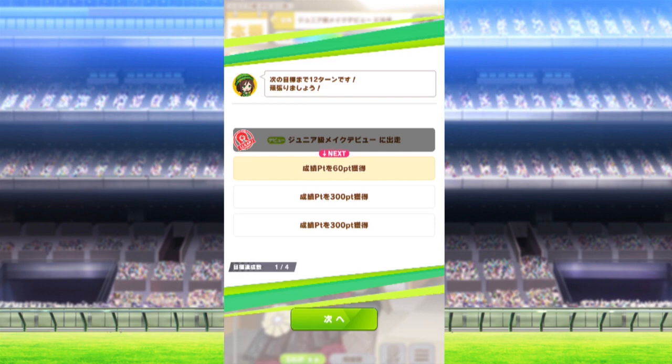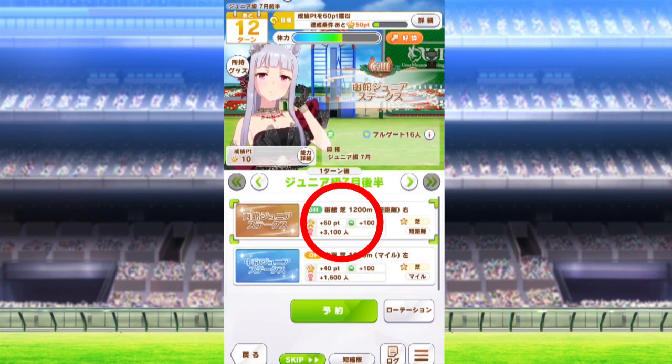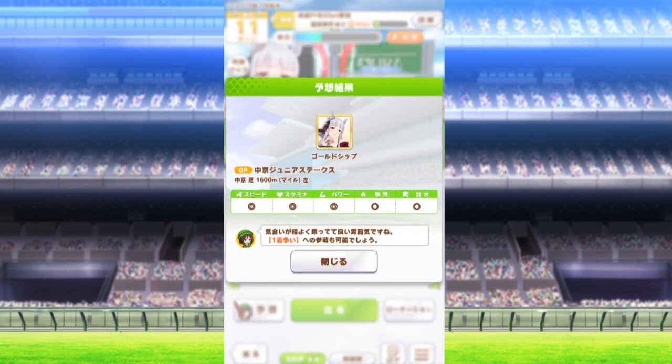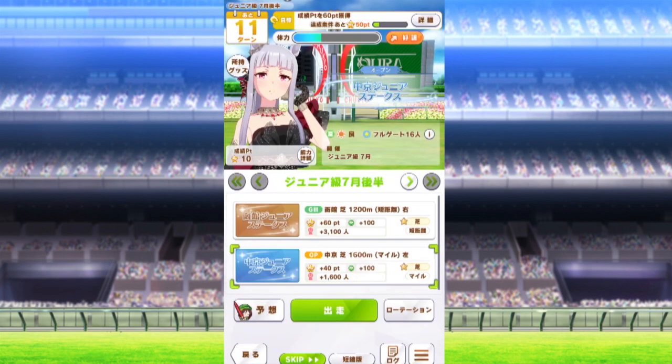First, you'll have to get 60 points from the race menu. You can check how many points and nondescript shop currency you get here. You might need to do a little bit of training, but at this point you should be able to win a race your horse girl can actually handle, so you might want to make note of their competencies beforehand.